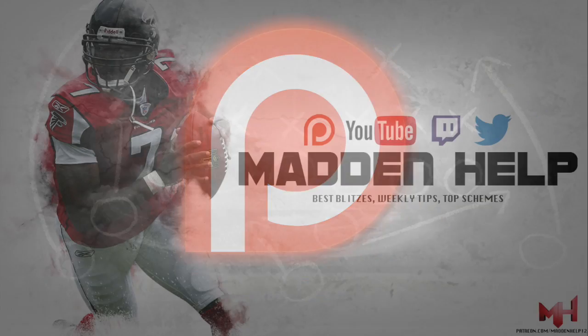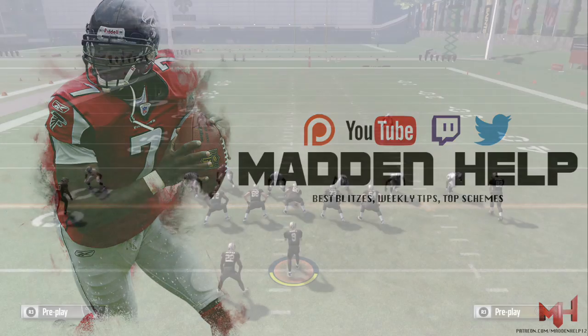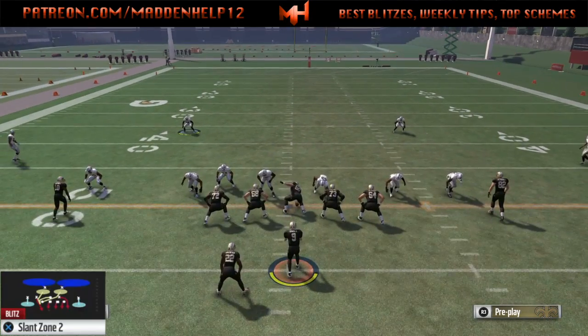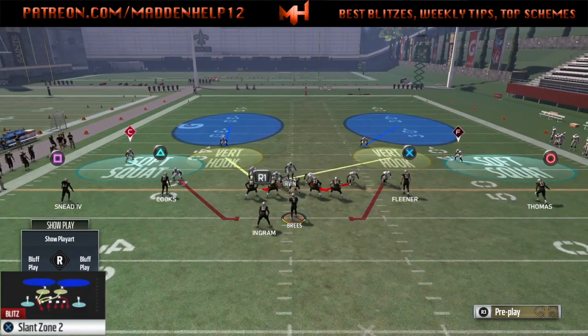What's up guys, we're back again with the Slant Zone 2 update — one of the most popular defenses all year. There's a new setup to it, and the way I've been running it, you can send it to get dual edge — send it from the right and send it from the left.